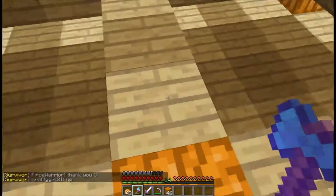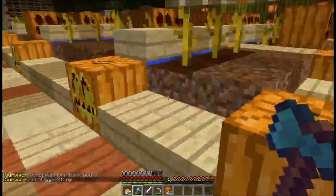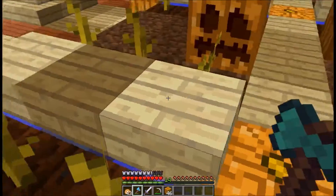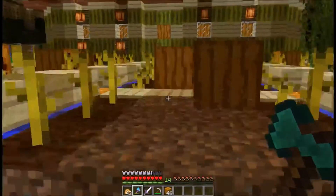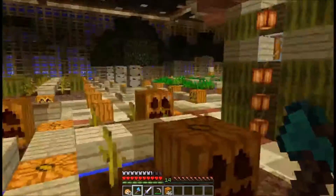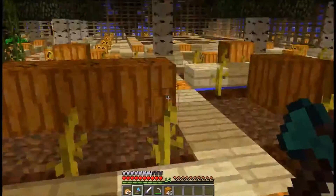Maybe I should explain what acid island is. Acid island is basically if you touch the water, you die — not instantly, but you will die in like two seconds. That's why I have all these water areas covered. They actually give you a very small island to begin with and you'll have to build all these things yourself. They give you one tree and one chest full of things, and this is what I've come up with.